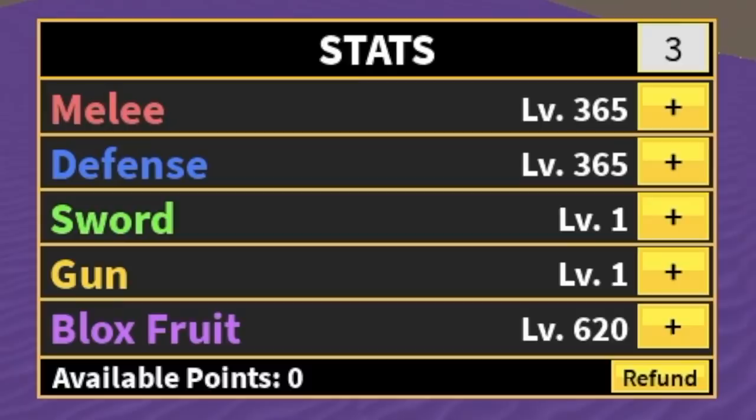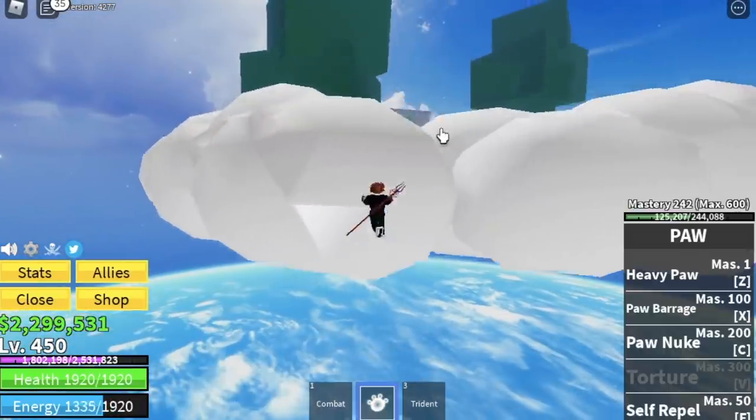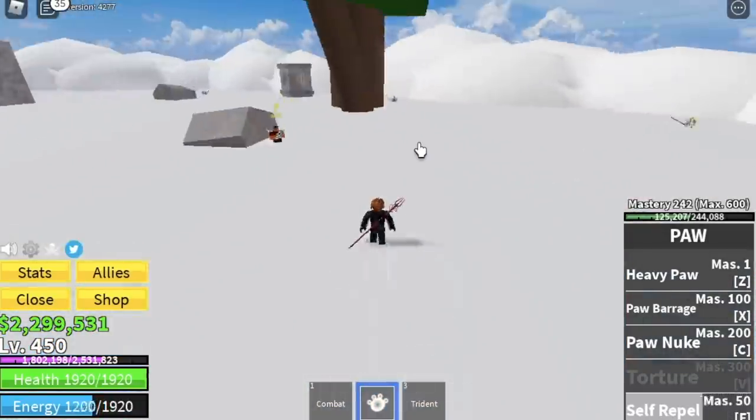Stat check before moving on: 365 melee, defense 620, Block Fruit. Now going back to the Skylands — we're gonna train in the Upper Yard.